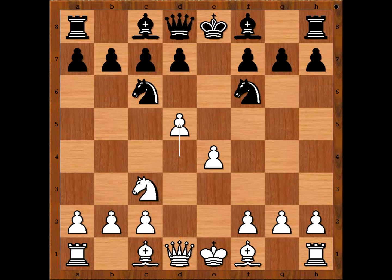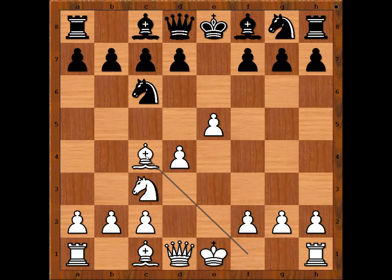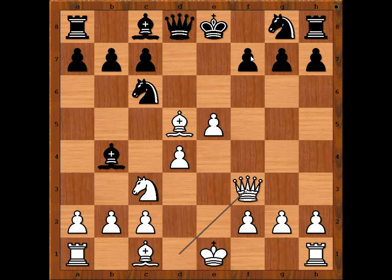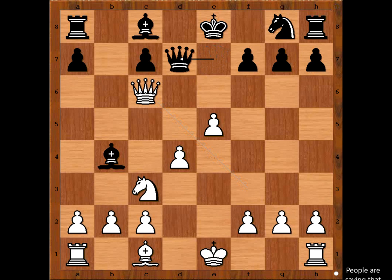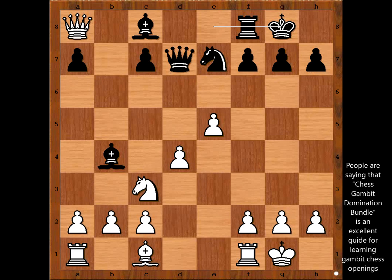d5 is played even more often. We have e5 attacking the knight — where is the knight going? The knight goes back. Bishop to c4. d5, giving some material back to speed up development. Bishop takes on d5. Bishop to b4 pinning the knight. Queen to f3 threatening checkmate. Queen to e7 defending. Queen to d7 would be a better move, but Queen to e7 was played. Bishop takes on c6. Pawn takes bishop. Queen takes on c6 check. Queen to d7. Queen takes rook. Knight to e7 and both players castled on the kingside.